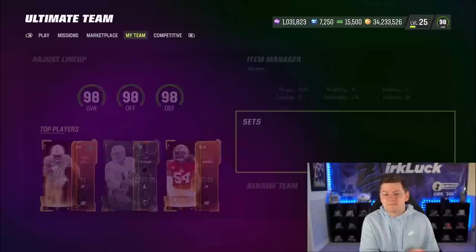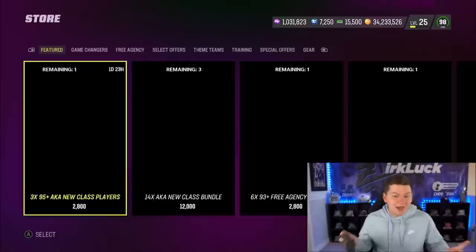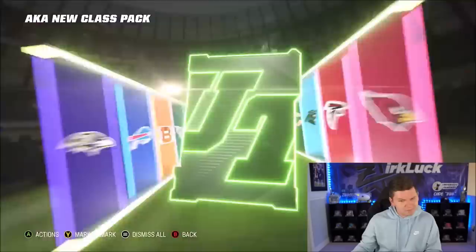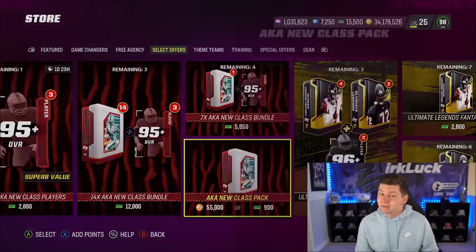The new competitive pass doesn't come out until 11. I was a little late today because I had to drop off Poodle and Swift. We'll get into some packs, showcase the LTD Gus Edwards, and go over the competitive pass. We should also get the content schedule revealed today, usually around 2 to 3 p.m. I'll likely have a video this afternoon going over it. Very curious — will we see the Easter promo? Maybe.